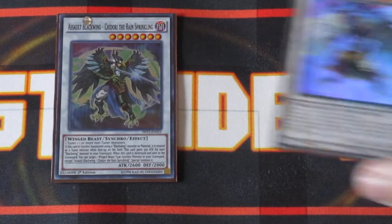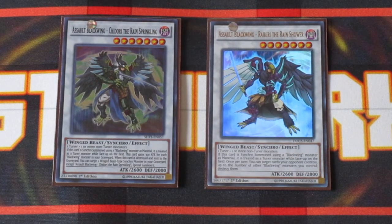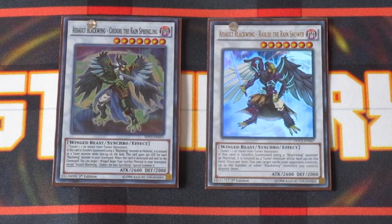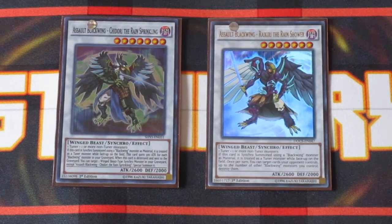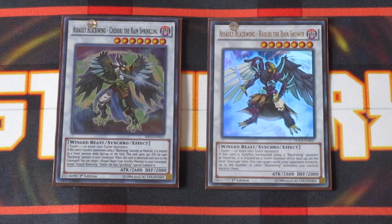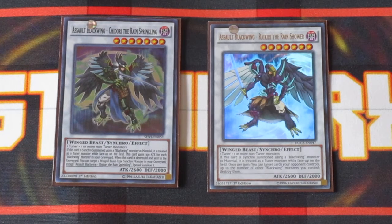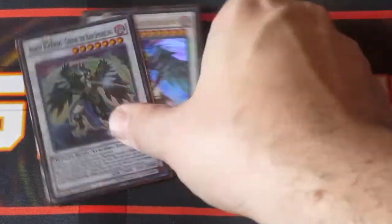I'm running the Assault Blackwing Brothers, as I call them — you got Chidori and Raikiri the Rain Shower. Chidori gets power boosted by 300 attack points for every Blackwing in your graveyard, and you can actually get this guy up over 4,000 pretty easily and quickly. It also has the ability to resurrect any Winged Beast Synchro monster from your graveyard back onto the field when it goes to the grave itself — when it's destroyed by a card effect or battle. Raikiri, on the other hand, can destroy monsters on the opponent's side of the field equal to the number of other Blackwings you control, which is pretty awesome for getting extra control and power boost to help this deck in the long run.